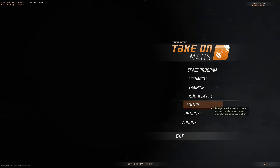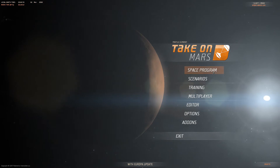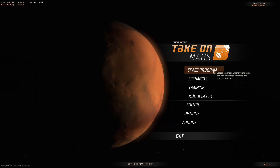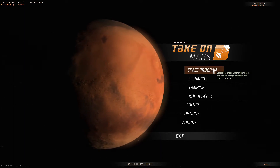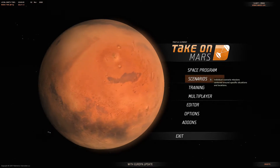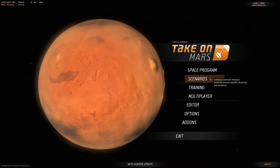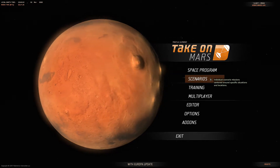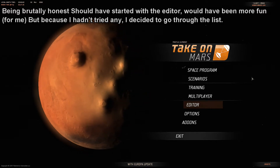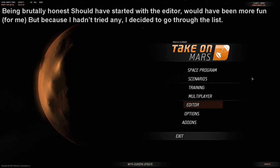Basically, the Editor is an in-game editor used to create scenarios or simply play around with what the game has to offer. Very tempting. The first one on the list was Space Program, which is a career-like mode where you take on the role of a vehicle operator and later an astronaut, which might be a little less towards what I'd like to do. And the Scenario mode covers individual scenario missions centred around specific situations and locations. That's sort of what I'd like to do.